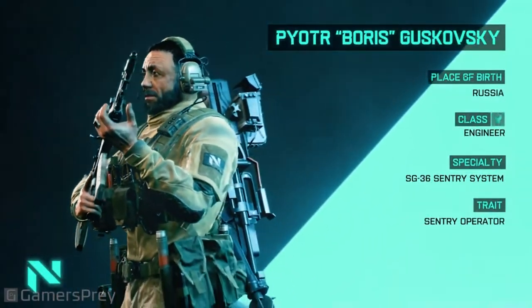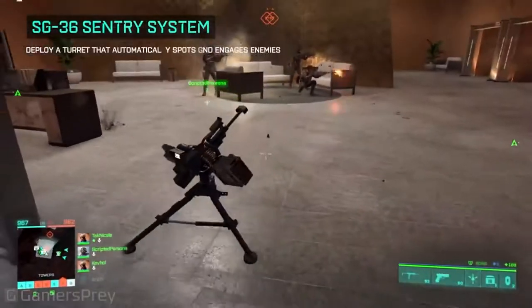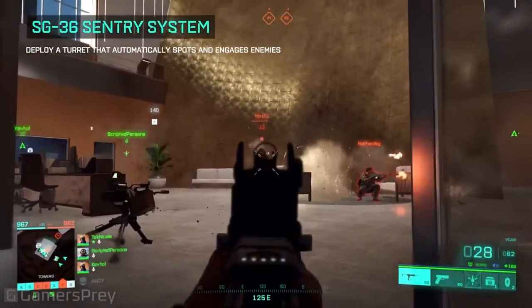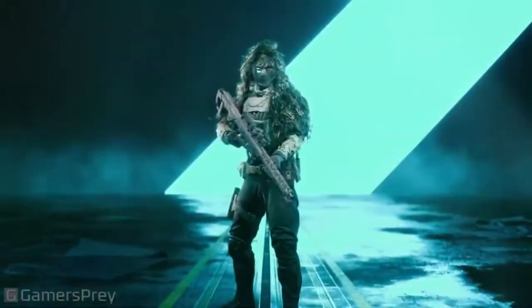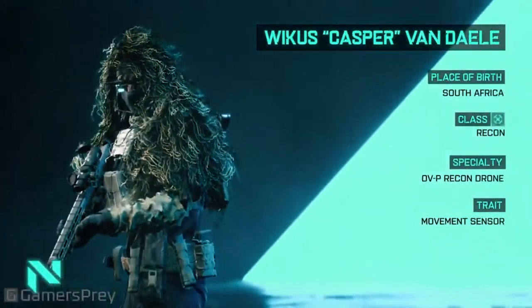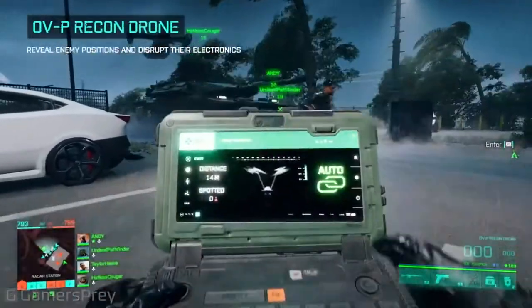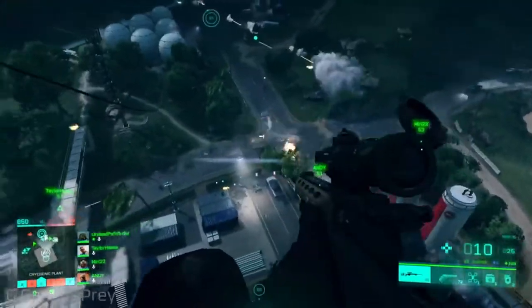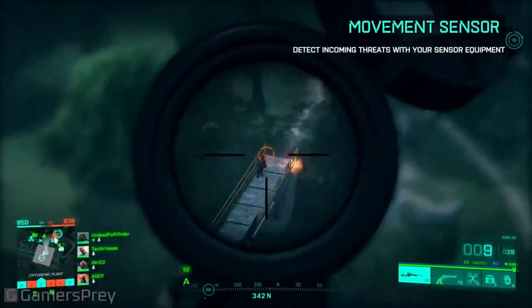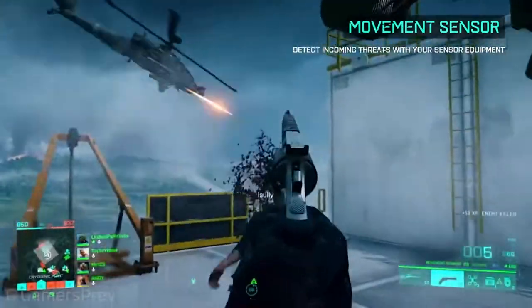Pyort Gustavski, codename Boris. SG-36 Sentry Gun: automatically spots and engages enemy targets detected within a certain area. Wilkus Van Daly, codename Kasper. OVP Recon Drone: can be deployed to spot enemies for your team and give an EMP blast to disorientate enemies, with his excellent hearing which allows you to hear enemy footsteps nearby.